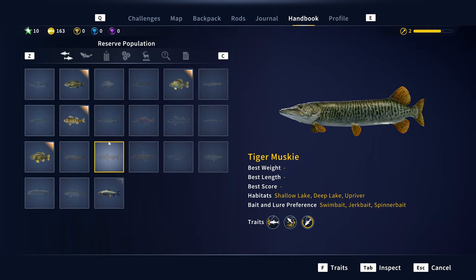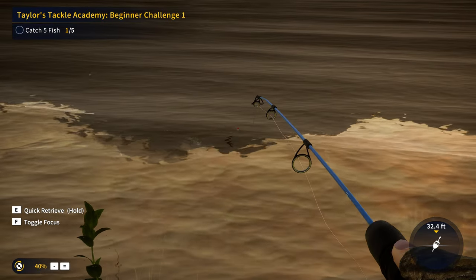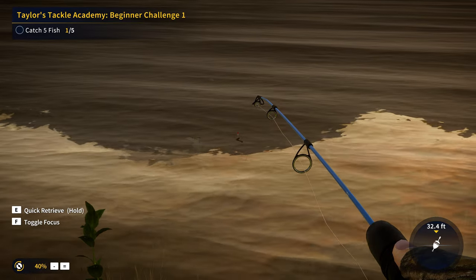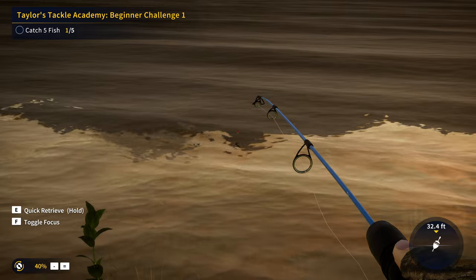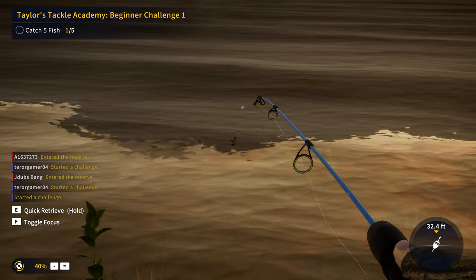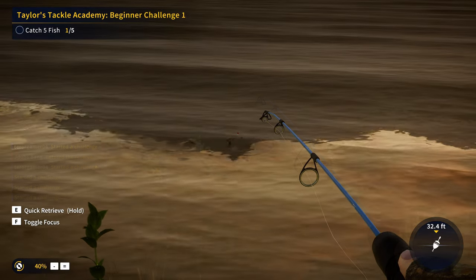If you don't see either the sun or moon symbol, it can bite at day or night. There are a lot of fish that are day or night, or like one or the other, but then there's a few that are both — like the tiger muskie, you're going to catch them all the time. I have heard some people say they've struggled with this catch-five-fish challenge, but if you just stay at the little dock and keep casting out with the bloodworms, you'll be catching sunfish, crappie, and perch pretty quickly.